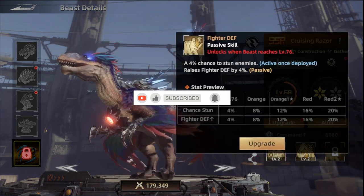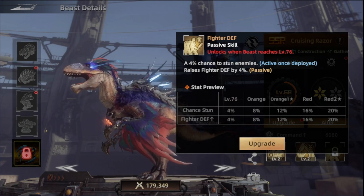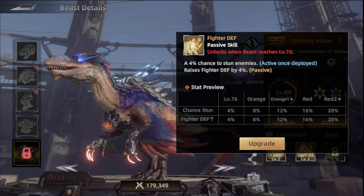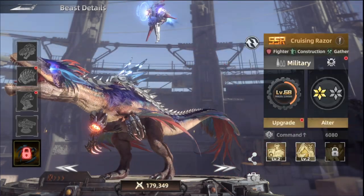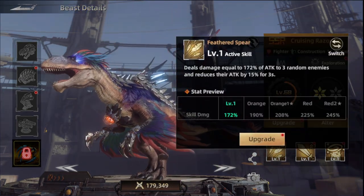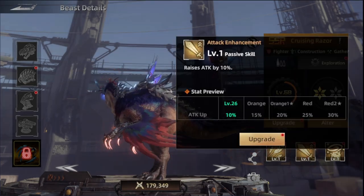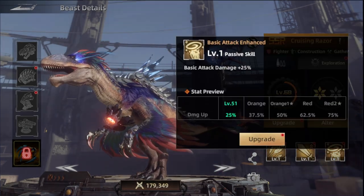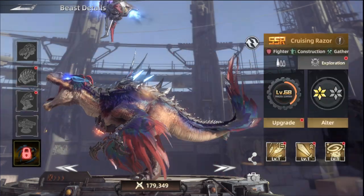The third skill raises fighter defense by 4%, and that's only when you have the beast or skill activated at level 76, increasing further by upgrading the skill and the beast's star level. For exploration, he deals damage and reduces the attack of the beast he's against. He also raises his own attack by 10%, with a max of 30%, and his basic attack is increased by 25% — so that's a really great one.